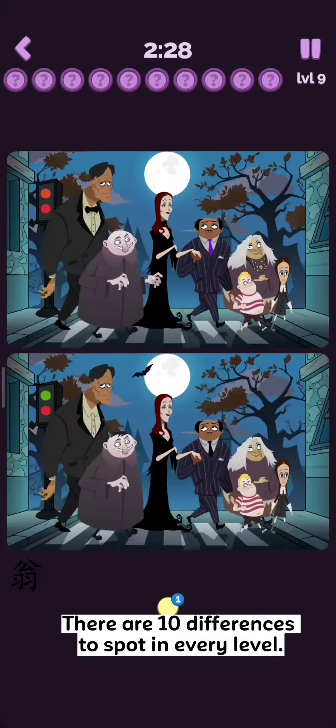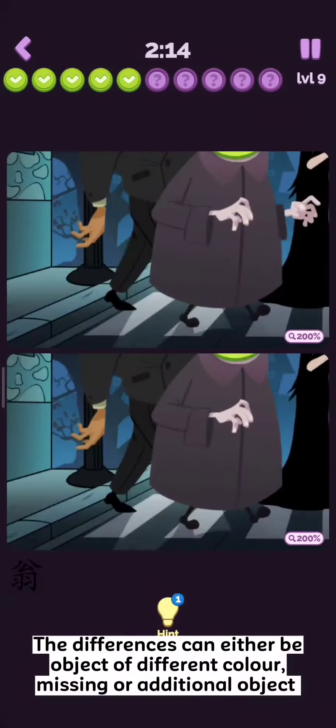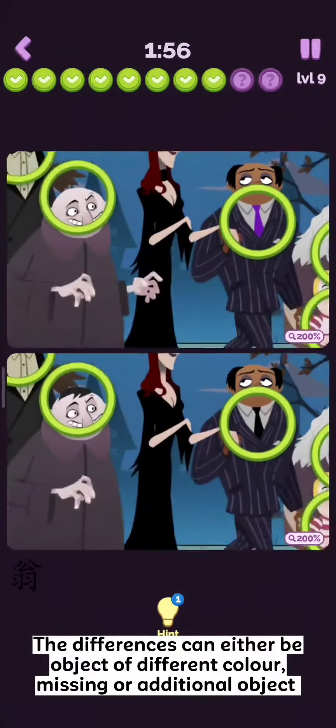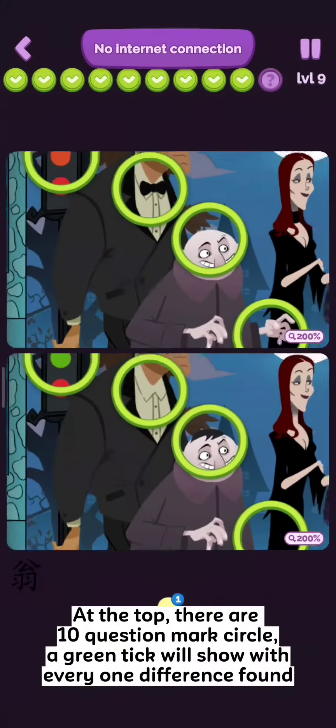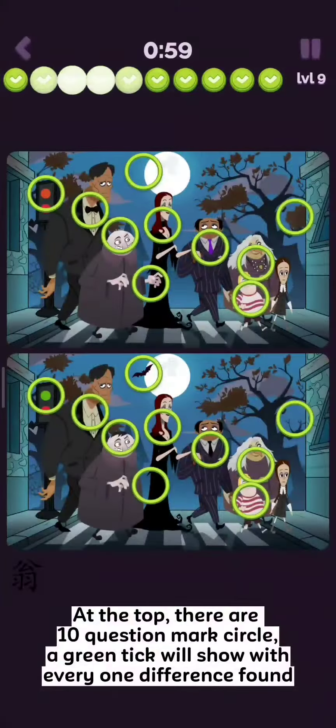There are ten differences to spot in every level. The differences can either be an object of a different color, missing, or an additional object. At the top, there are ten question mark circles, and a green tick will show with every one difference found.